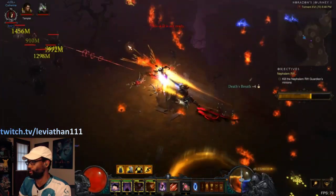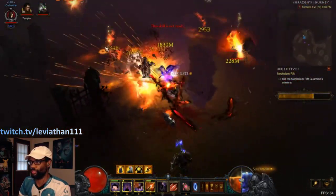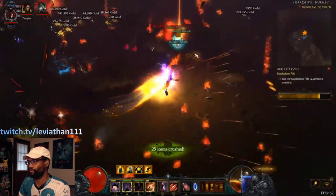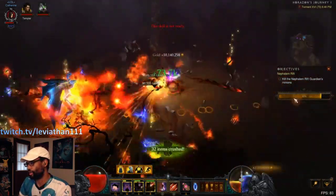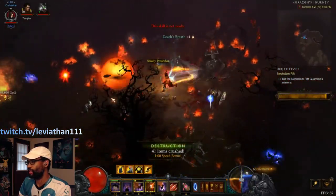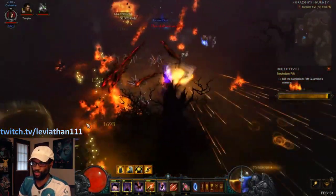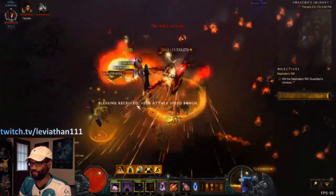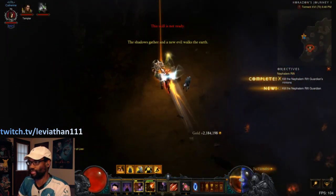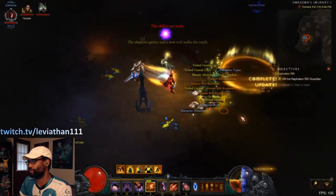The gameplay is very standard multishot — you're just spraying and praying, killing everything while you search the map, pick up Death's Breaths and legendaries. Anytime you come across a pylon or shrine, since we're using Flavor of Time, it's going to be great because it'll produce an elite for you, and with pylons in particular you get double results. A lot of these rifts aren't going to last very long so you won't be under that double pylon effect for long.